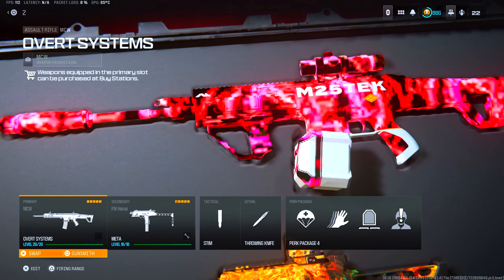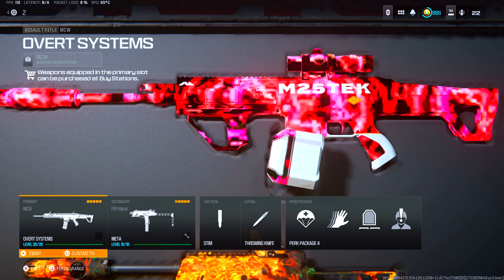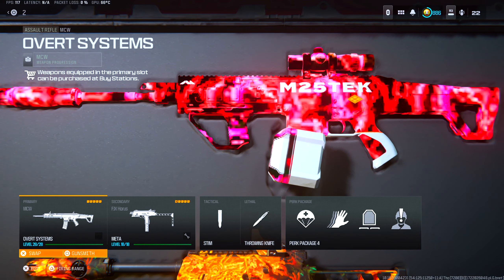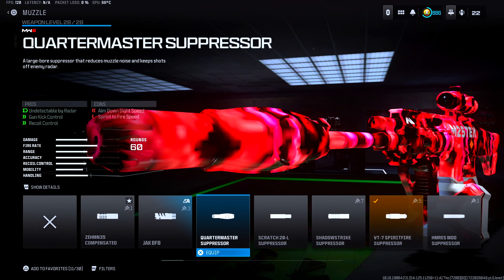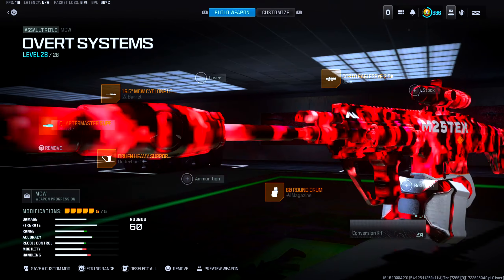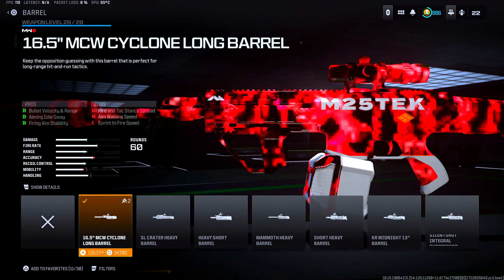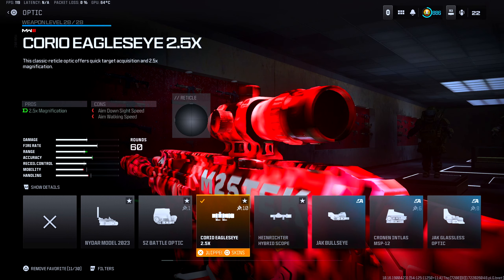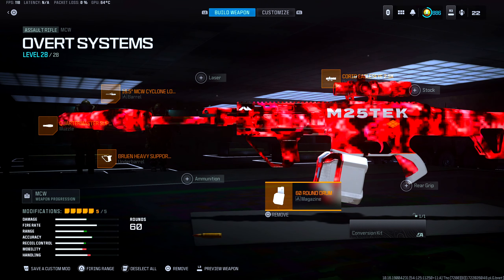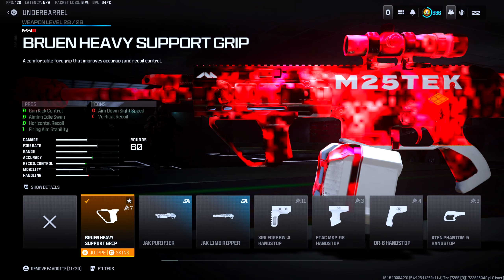Now as for the second best class setup, we have the MCW and the FJX Oryx. They finally buffed the long range version of the MCW, and this pretty much feels like the Kilo from the original Warzone. For the muzzle, we have the Quartermaster Suppressor, helping with gun kick control and recoil control. Barrel is the MCW Cyclone long barrel, which helps out with bullet velocity, damage range, aiming idle sway, and firing aim stability. Optic is the Corio Eagle Eye 2.5x, helping out with medium to long distance gunfights. Magazine is the 60-round drum mag — the biggest mag on the MCW. And finally for under barrel, we have the Bruin Heavy Support grip, helping with gun kick control, aiming idle sway, horizontal recoil, and firing aim stability.